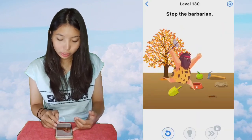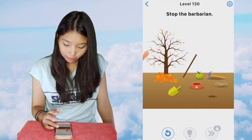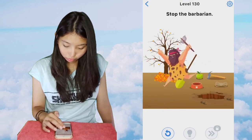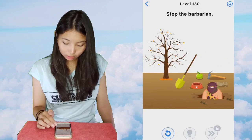Next is 130, stop the barbarian. Make the trees fall and then tap it again to see the stick. Use the head of the shovel and then cover it with the leaves. Then he'll fall.